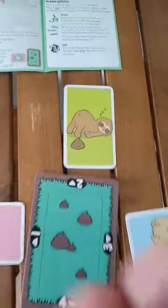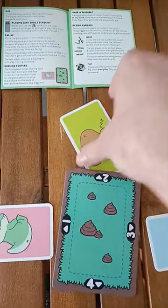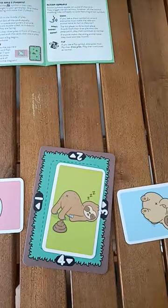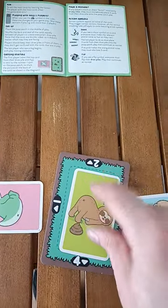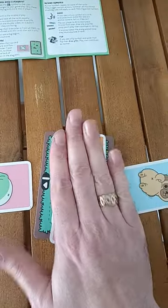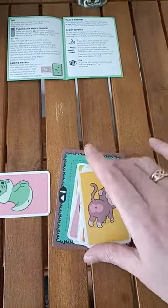If you find a card with a poop on it, you must slap the poop pile and put the card onto there. The last person who slaps it has to put three from their discard deck onto that deck. If there are multiple cards on the poop patch, the player who slaps it first gets to keep all the cards.